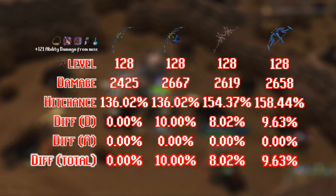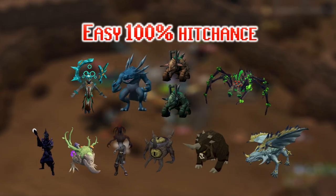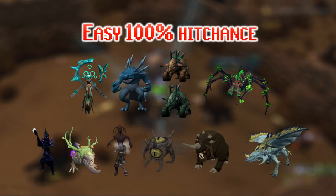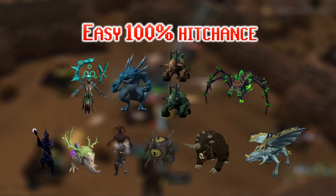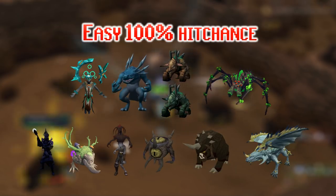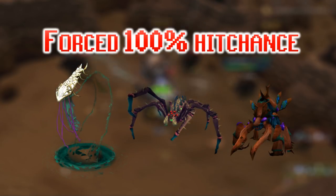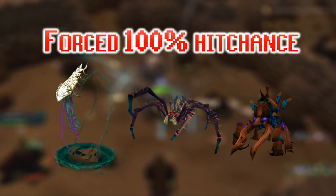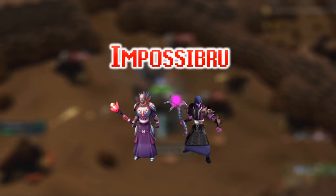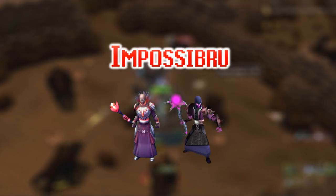The result of all that analysis: at bosses where you can easily get 100% hit chance, the Mage Hex Hunter bow is easily the best bow to use in terms of DPS because of its superior damage rating, provided you have at least a +60 equipment bonus. The monsters this applies to are shown on screen - not an exhaustive list but a pretty good one. At the monsters shown where you can force 100% hit chance with the best boosts, it may be worth buying the Mage Hex Hunter. The two bosses where it's impossible to get high enough hit chance are not worth using the Hex Hunter at - and you probably wouldn't use range there at all.